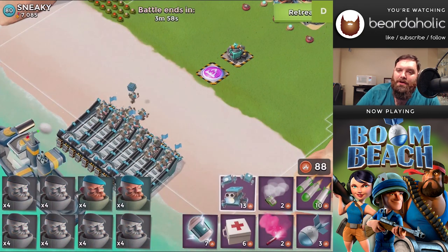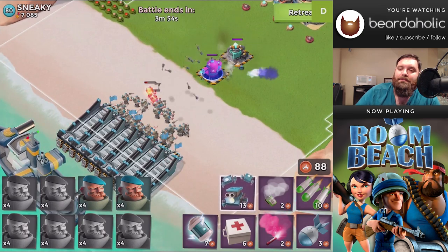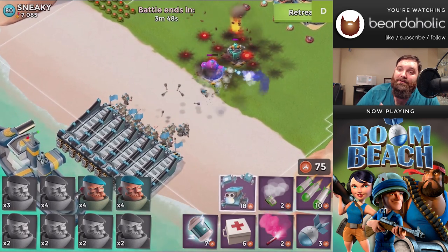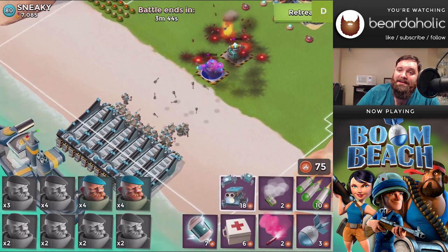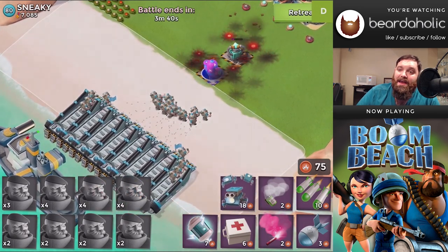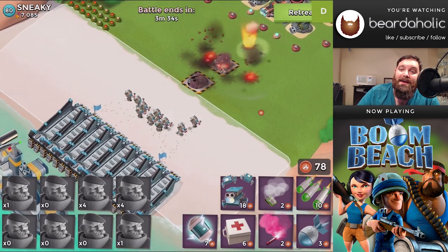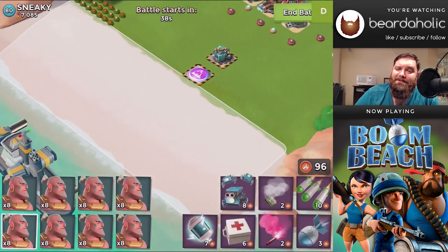I wanted to show the Grenz again, because as I said, it's got to be out before the Grenz can even attack it. And this is a perfect example where I kept it out by tossing some critters, and my Grenz were able to bomb away. But the second the critters were gone, down goes the Hot Pot. Forward go my Grenz right into their fiery death.